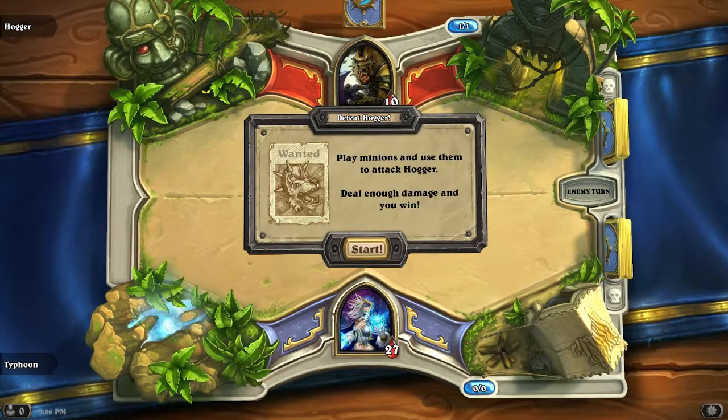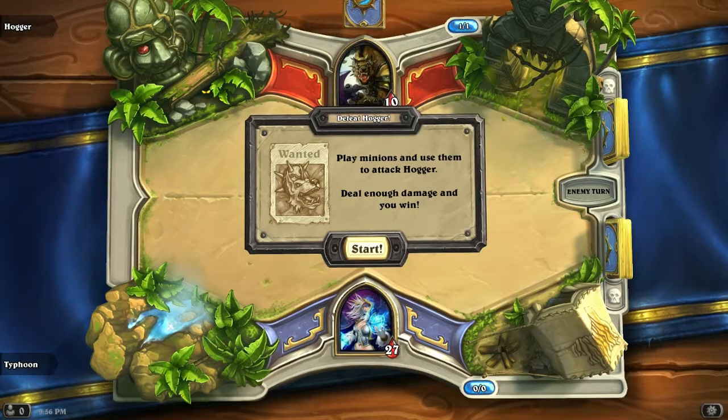I clicked on free cards. This is what opened up. It appears that I'm going to be basically thrown into my first game here. Play minions and use them to attack Hogger — deal enough damage and you win.